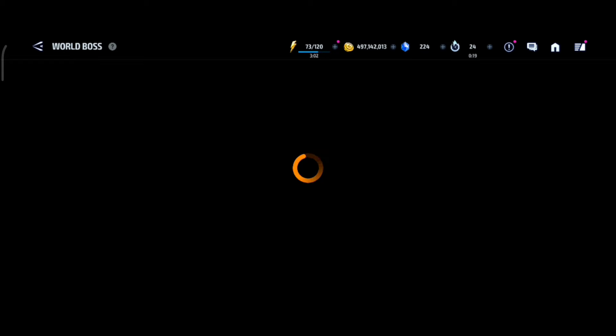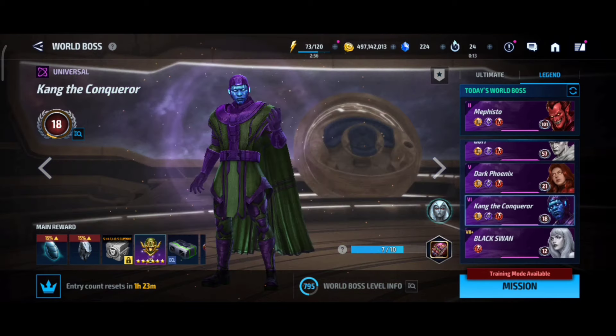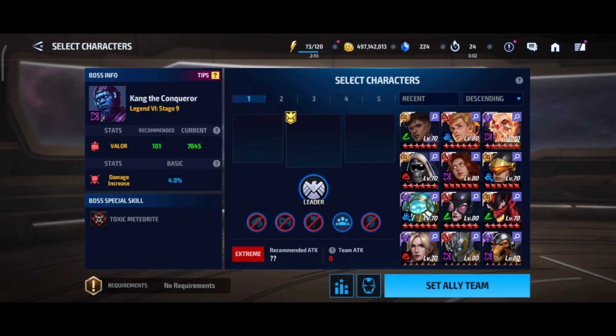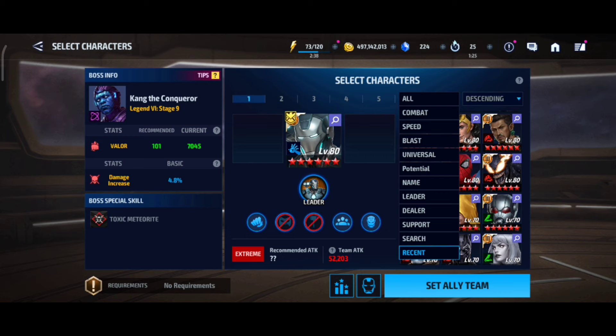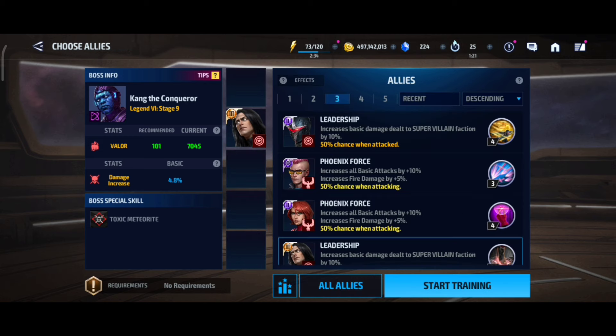If we compare this uniform with Black Swan, then it will be even harder. Now let's play the last world boss legend, which is Kang. I have stage 19 unlocked so we'll play at stage 9 — stage 9 will be very easy, definitely. It's a level 80 character with double support, and White Fox is one support, so it is very easy.